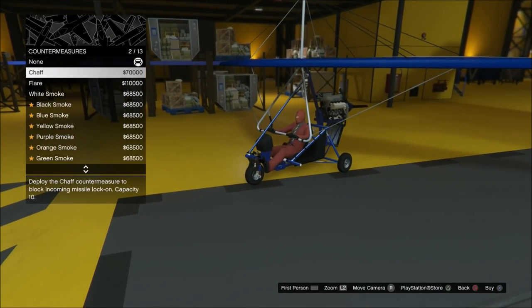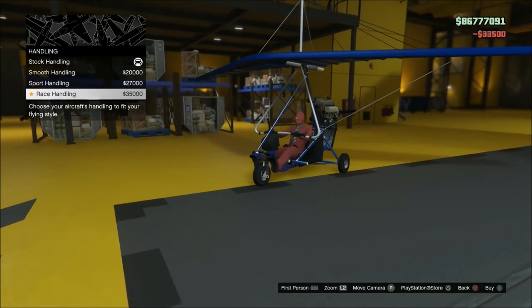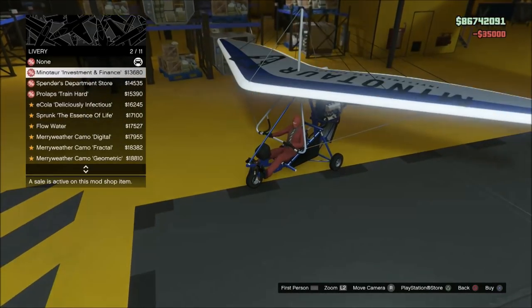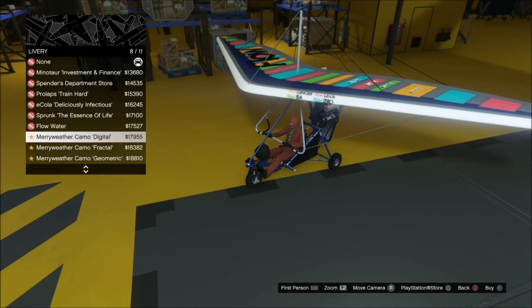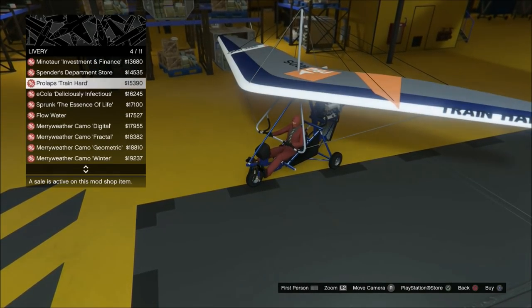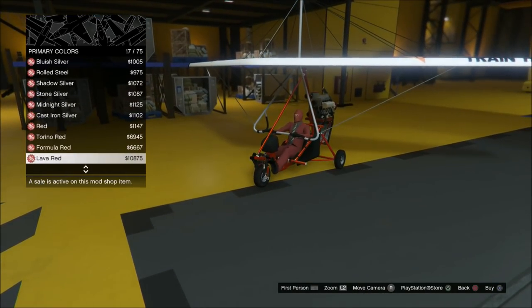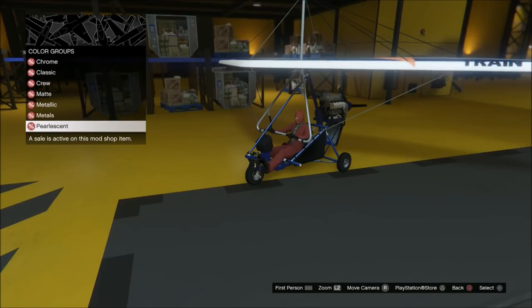Let's get straight down to customizing this thing. I'm actually really surprised that this thing has flares — I didn't expect an aircraft like this to have flares. We're upgrading everything: EMS, race handling. I didn't like the liveries on this plane; a lot of them were Merriweather, and I personally didn't like that. Since I'm constantly fighting Merriweather, I'm going to avoid the Merriweather livery.